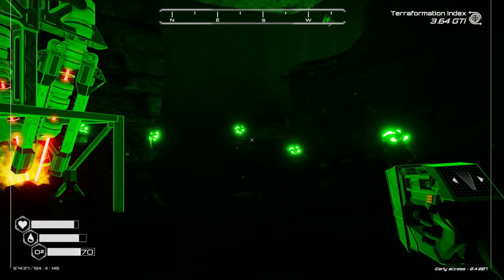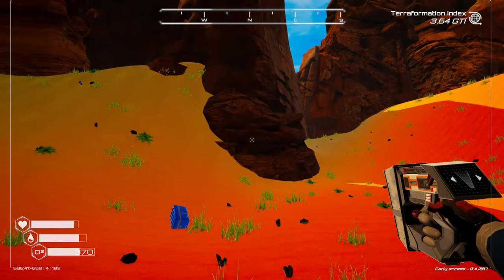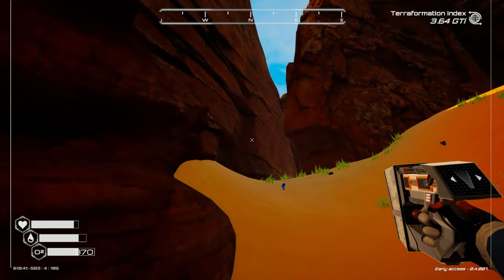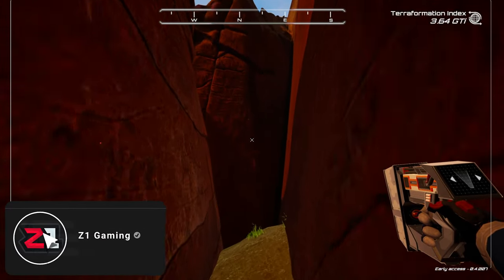That's our uranium cave — that's where you get uranium. Like I said, you can get it from rockets by causing asteroids, and you can get it from crates and all kinds of things, but this is a sustainable source where you can drill it and have basically as much as you need.